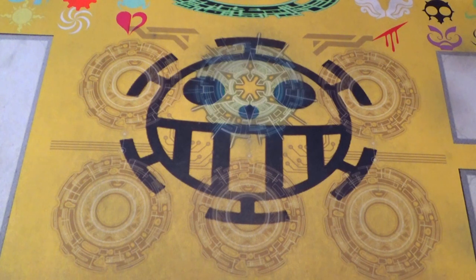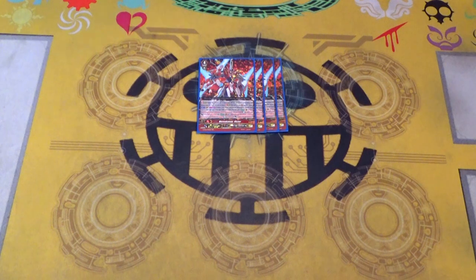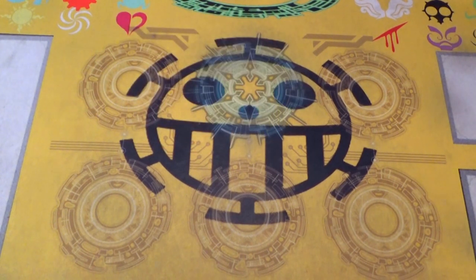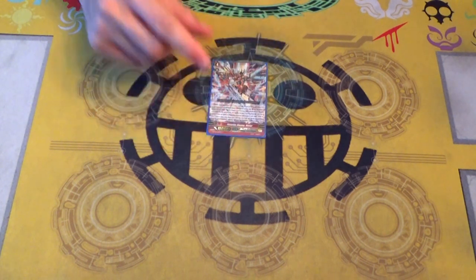G-Zone - because we have to imitate Yu-Gi-Oh for some reason. Four copies of Medikaiser Victor, it's a Victor stride. If you somehow manage to miss Riot in an all-Victor Grade 3 lineup, it's got you back. It's a G-Flip, gains on hit stand with 5k, and GB3 stand with 5k - so it's a good generic free stride. Next, 4 copies of Victoplasma, a re-stander that you can use on your first stride if you have the Counter Blasts. It's a good card.